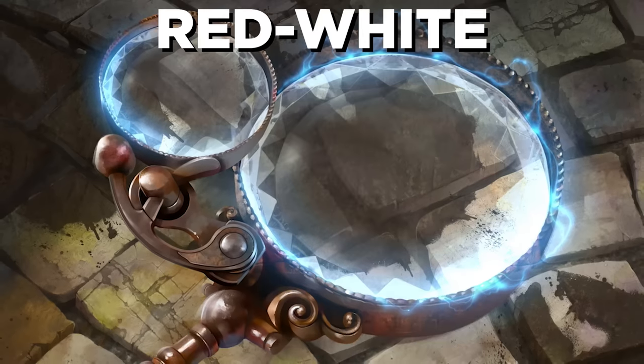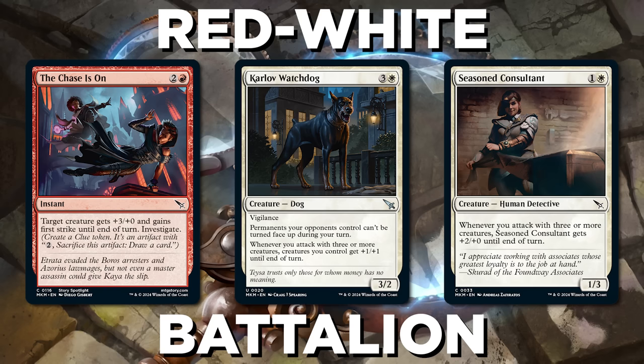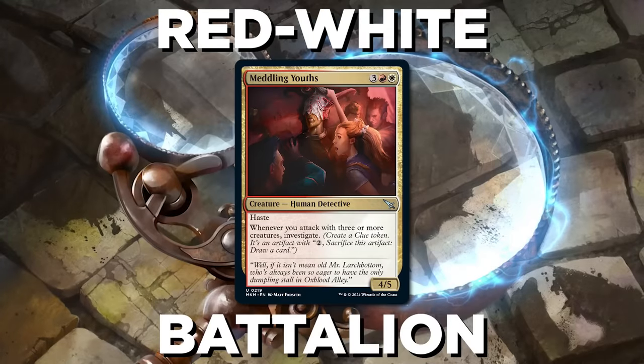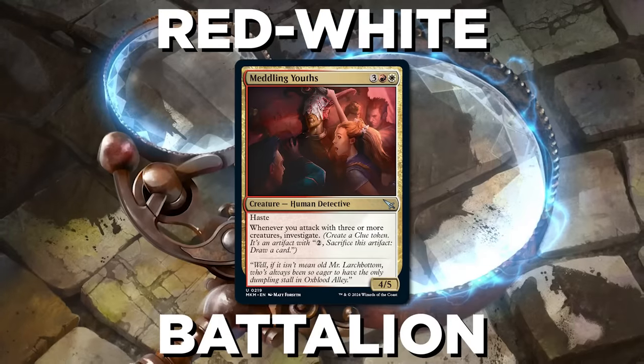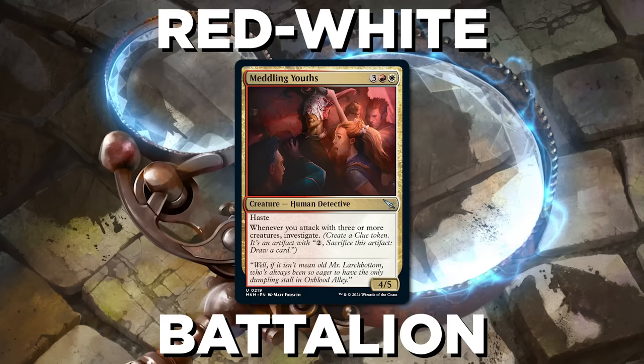Red-White is a fun callback in what we'll call Battalion. This deck wants to attack with three creatures, using ways to go wide and combat tricks to make that work out. Notably, in a difference from the original Battalion, as we see here on Meddling Youths, this creature doesn't have to be one of the three attackers, meaning you can get value the turn you play it or while holding it back.